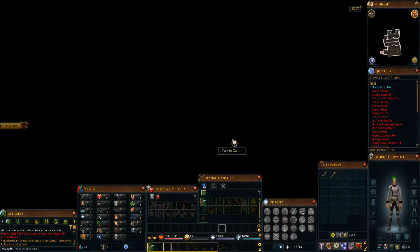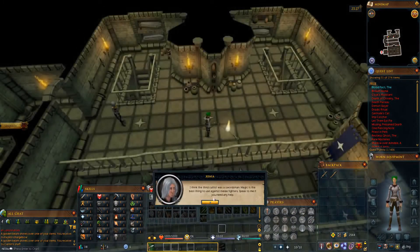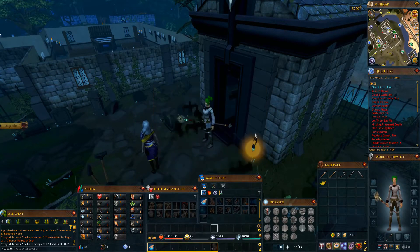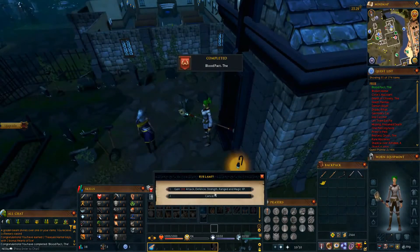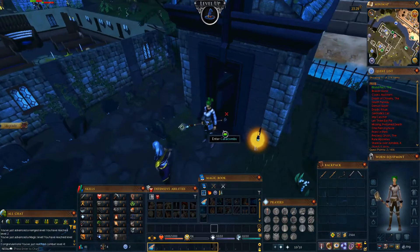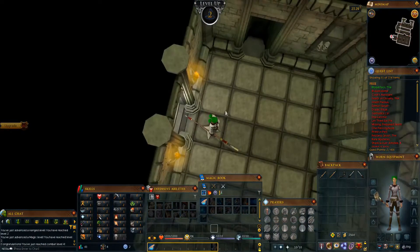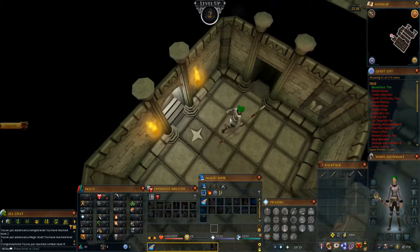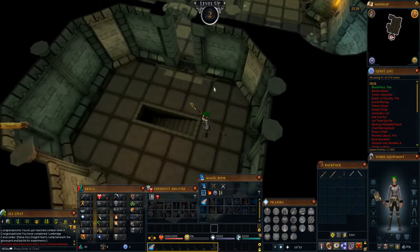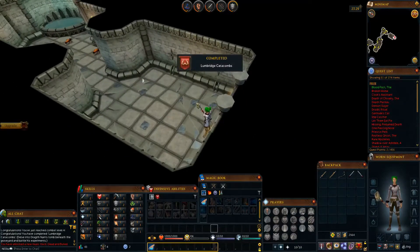And of course I kill them all, because man, I don't fool around. Alright, so there is the Blood Pact completed. That was just to basically get these basic weapons — it looks like it's just 100 XP in each skill. Now we're gonna enter these catacombs here. Some people may know what I'm doing, but I'm gonna go down and work on getting level 5 magic to start off.